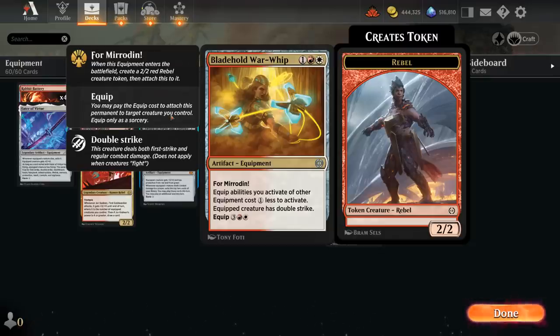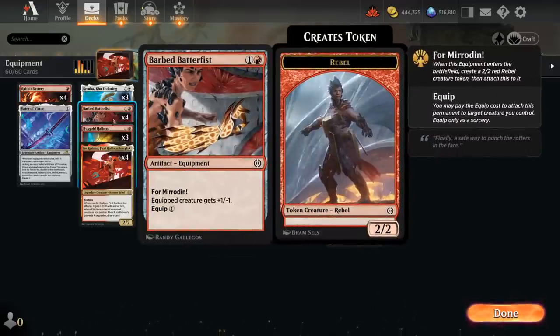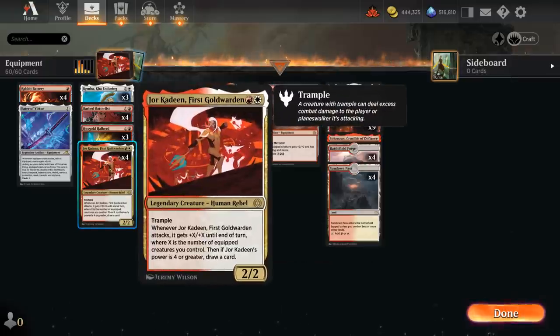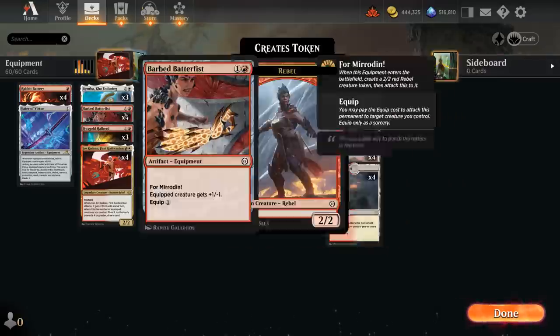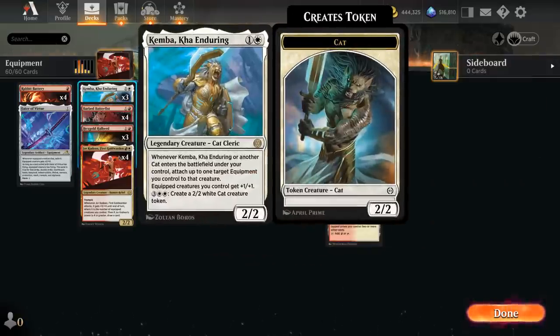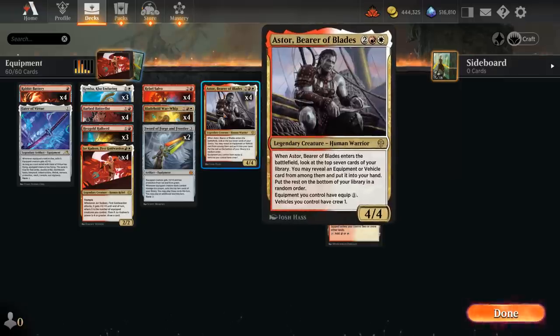That's especially effective alongside the Blade Hold Warwhip — a three-mana 2/2 with double strike essentially — which costs five mana to re-equip normally, but with Kemba we can get that double strike for free. It also says equipment costs one generic mana less to activate, which counts even if it's not attached to a creature. That's a great way to move Batterfist around for free, enabling Jorkadine, moving it onto our double strike creature for more damage, or making sure every creature is equipped for the +1/+1 bonus from Kemba.